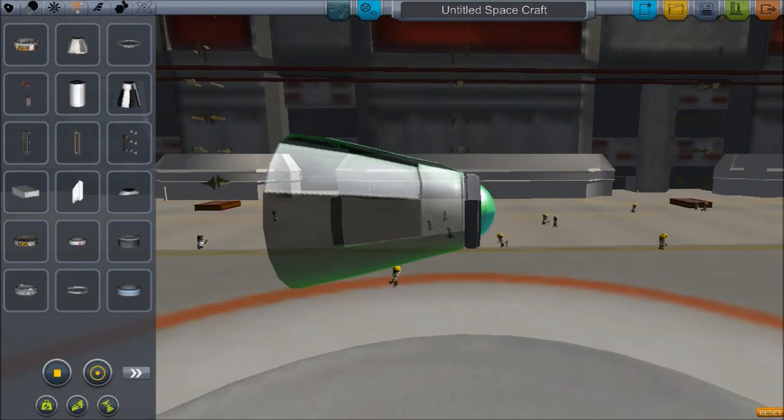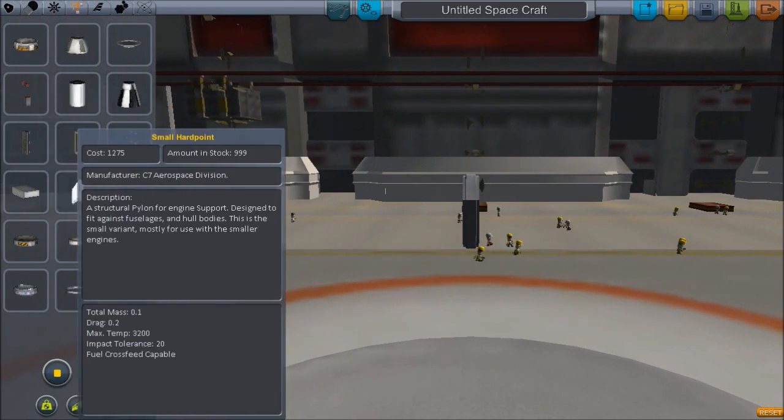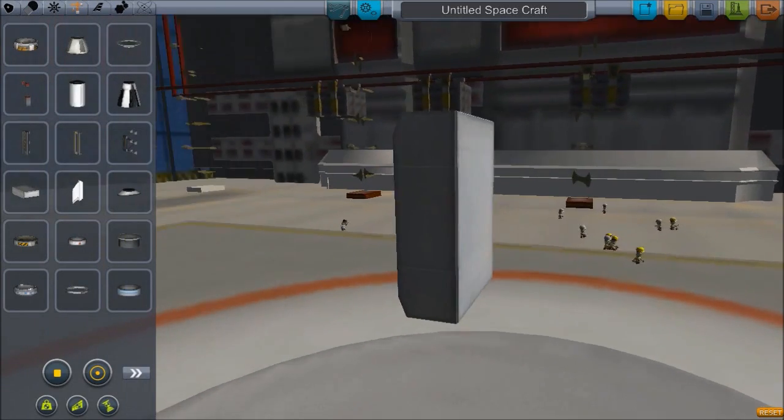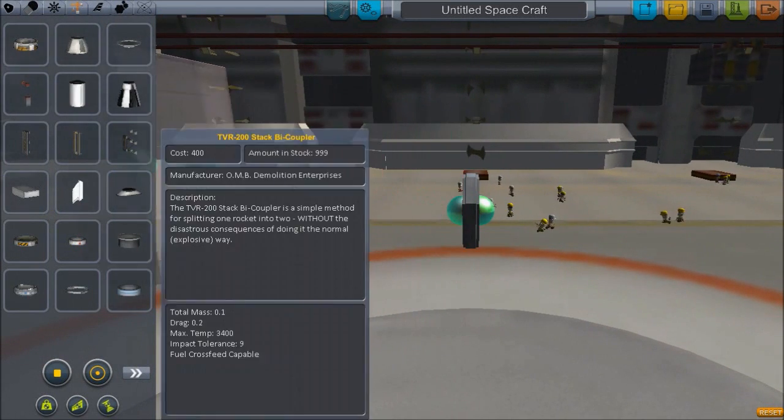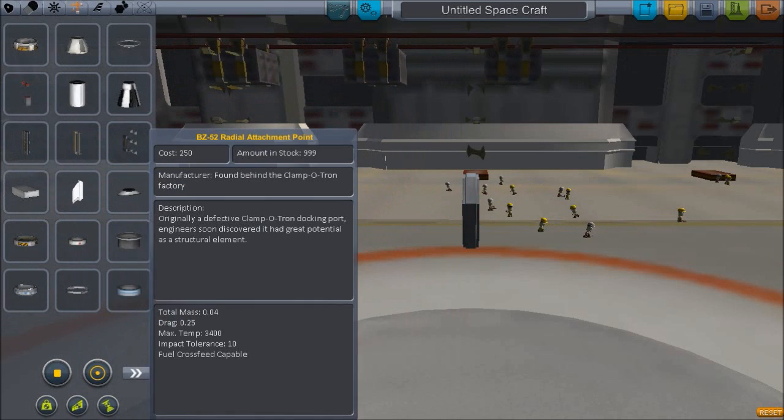Alright, so we got the new rover body, and I just hid my capsule inside of said rover body. That's just a bi-coupler.